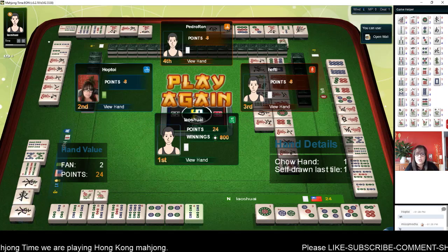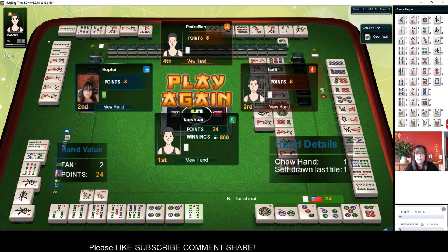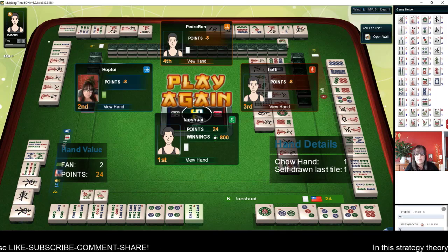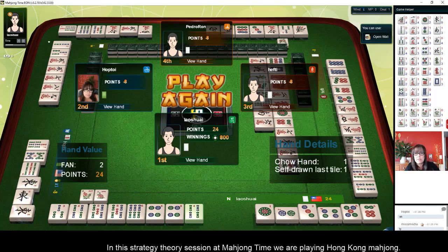So really we tied for fourth place. I'm not sure of the distribution in a tie situation like that — I think it's arbitrary and random. But that is how you play Hong Kong Mahjong. If you haven't learned yet, look for a link to fundamentals in the video description below. Come and play at Mahjong Time.